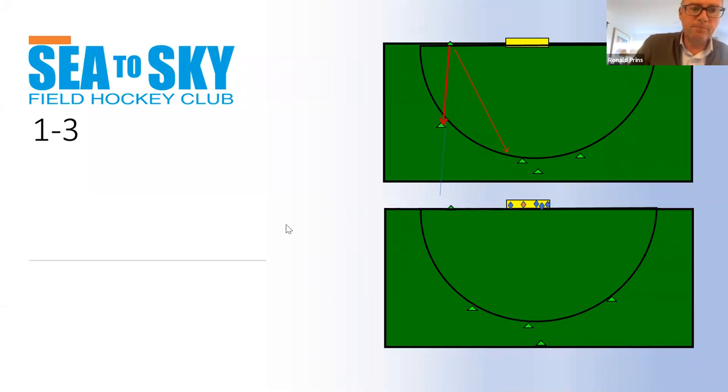For the defensive setup, the 1-3-1 formation: the one runner is the sprinter — normally the fastest player on the team in a 10-to-20-meter sprint. That's the one who goes first.